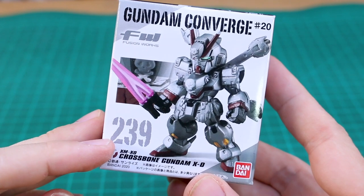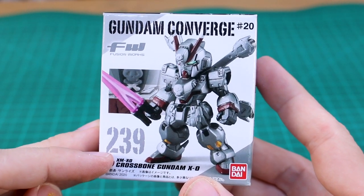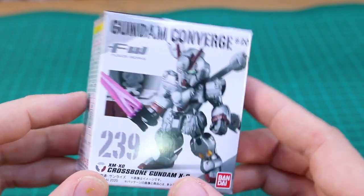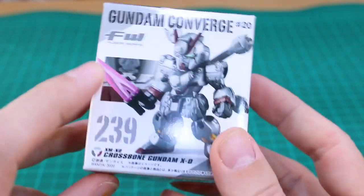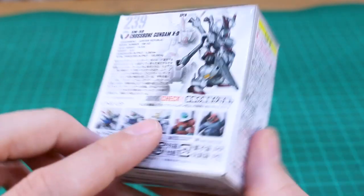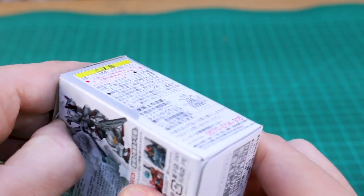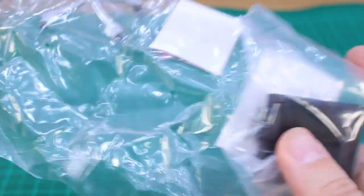Up next, number 239 is the Crossbone Gundam X0, which was also a Premium Bandai kit. I know I've built and reviewed the Master Grade Ver.Ka, which was a P-Bandai kit, and I believe there was a P-Bandai HG version as well. It's got that cool shotgun weapon which folds in half to become a big Beam Saber. It looks like we're gonna have both options — the Beam Saber version and the shotgun version. It's going to be all in silver as well, which is going to look really nice, and there have been a bunch of different Converge Crossbone Gundams, so it'll be really nice to add to the Crossbone Converge collection.